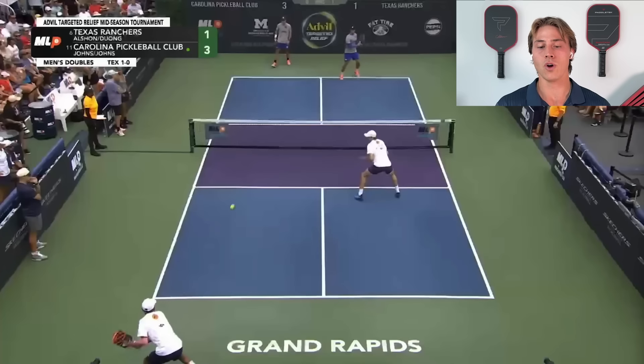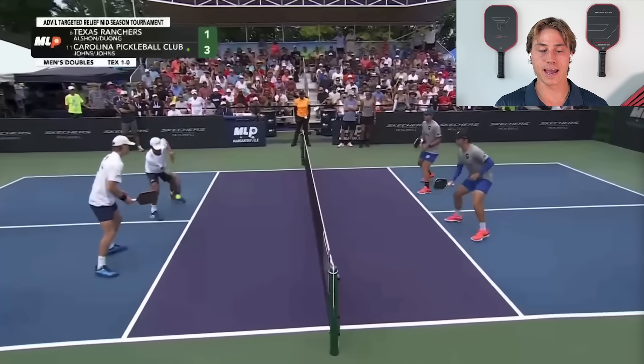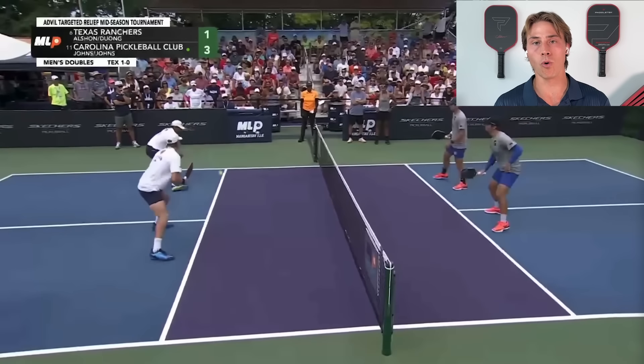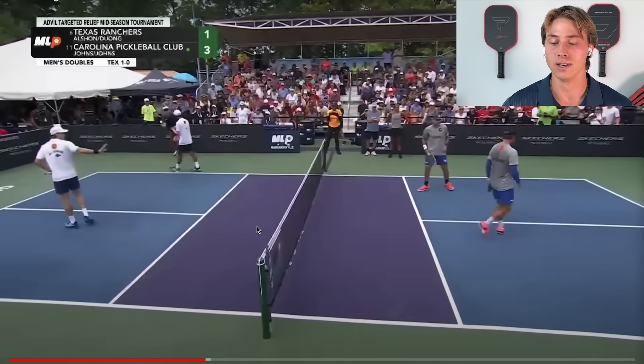Here's a good example of what a right side player should do. We get into the dinking — my job is to just make that dink. They're dinking to the middle and I'm letting Quang take that middle dink because his forehand allows him to do more than I can with my backhand. You have more options with your forehand: you can hit it farther behind you, do more with it. Quang's forehand in the middle is better than my backhand, and that's why you let your partner take that middle dink.